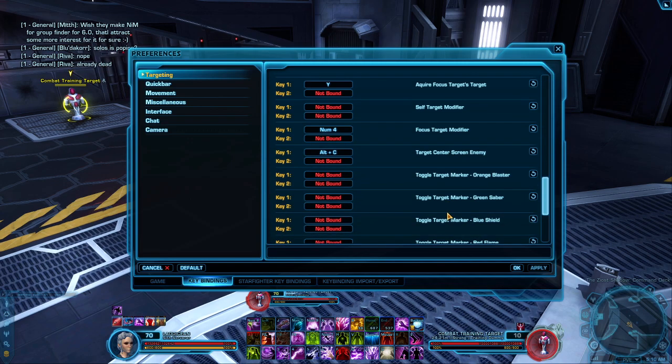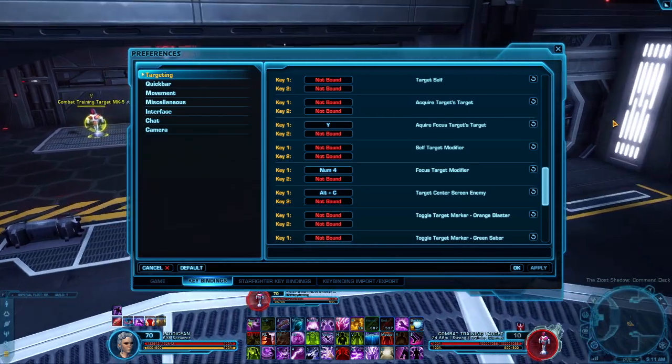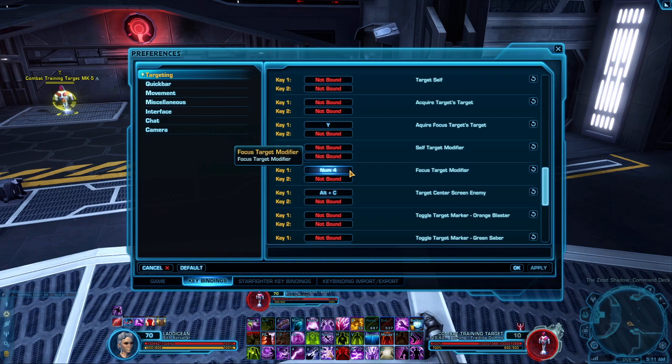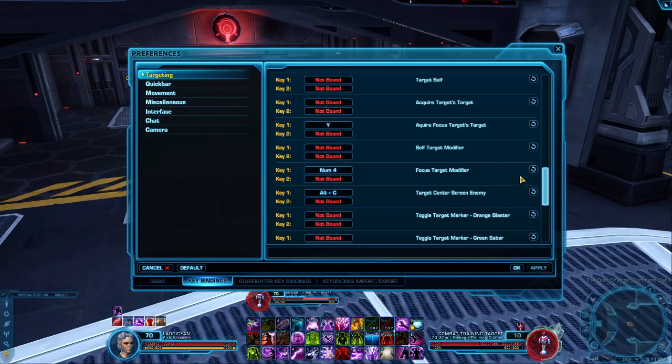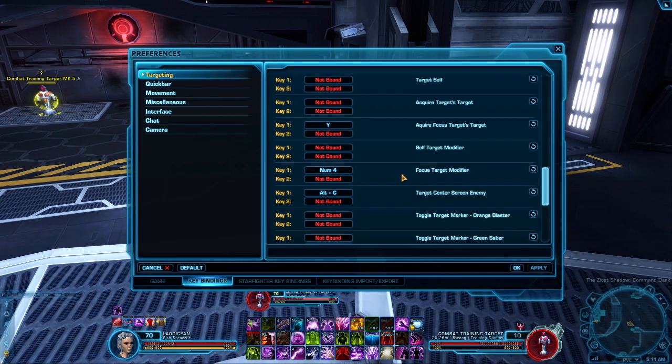It's definitely two people at once, not three. Basically you want to put your Focus Target modifier to a keybind that is not a Shift, Control, or Alt combination. The reason is they won't work together — so if the modifier itself is Shift+4, every keybind has to be a Shift combination for it to work while you're holding Shift+4 down; otherwise it won't work. So they all have to be non-combination keys. That means you can use all of your numpad, home keys, arrows, F keys — all that good stuff — as long as you're not using any combo keys, and it'll work just fine.